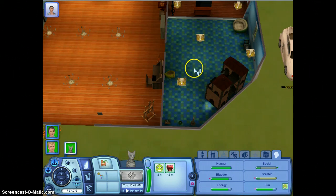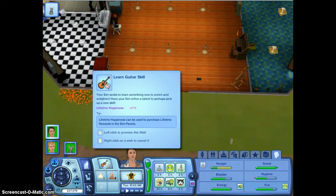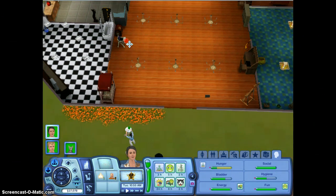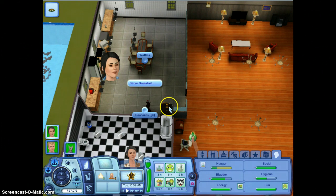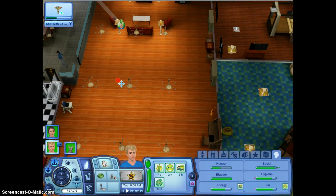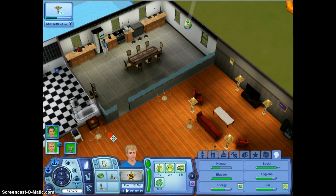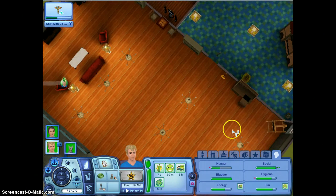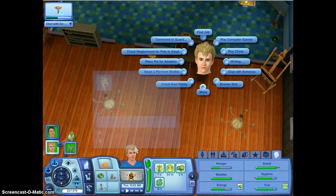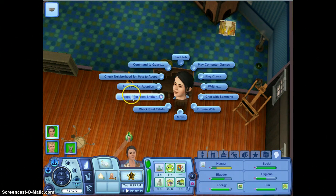Let's see — play with cat, dancer toy. Come do that now. And what do you want to do? Adopt a cat? Another cat? No. Learn the guitar skill? No. Earn a promotion? You come — serve breakfast, pancakes. And she's going to come over here and we're going to adopt a dog. Adopt a pet from shelter.